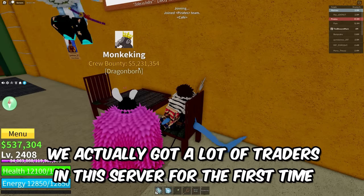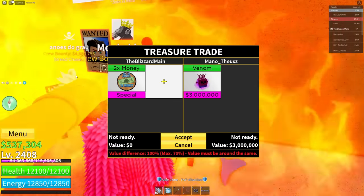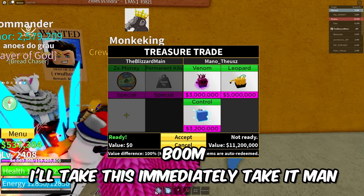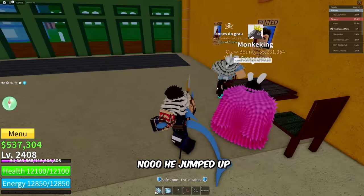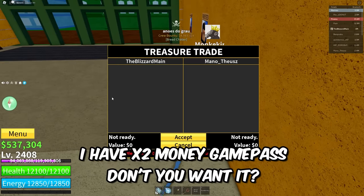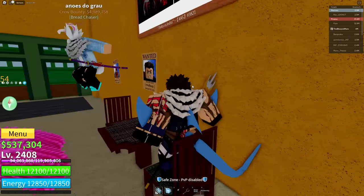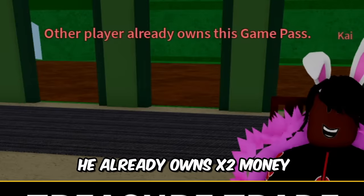We're in the next server. We actually got a lot of traders in this server for the first time. This guy's name is the Bread Chaser — well, I got some bread that you might want to chase. Mr. Monotheos — oh, that's a Leopard. I'll take this immediately. I have Time Stew money game pass, don't you want it? It's the legendary Time Stew money game pass. That would have been a very small W — he already owns Time Stew money, Time Stew mastery, and Time Stew boss drop. You're too rich for my blood.